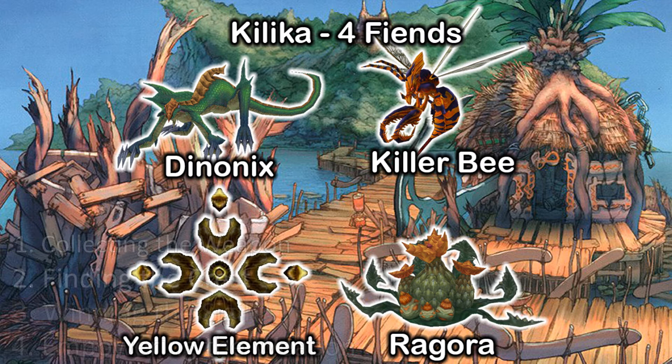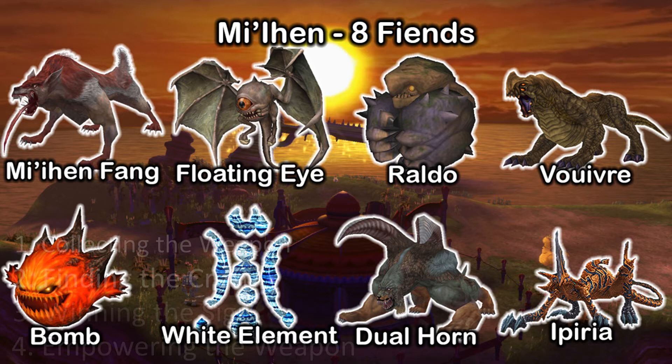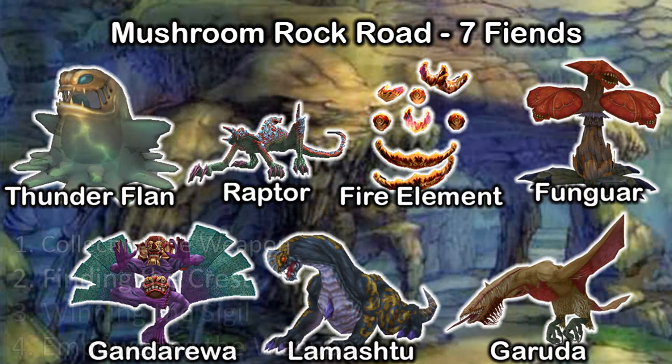Next is Miihen High Road, which complicates things slightly with eight fiends. The two on the right — Vouivre and Ipiria — can only be found on the low road. After that, there are only seven fiends in Mushroom Rock Road. The Thunderfland can be found on the main road, while Garuda and Fungar can only be found on the path towards Operation Miihen. But be careful — the Dark Magus Sisters spawn in this area.